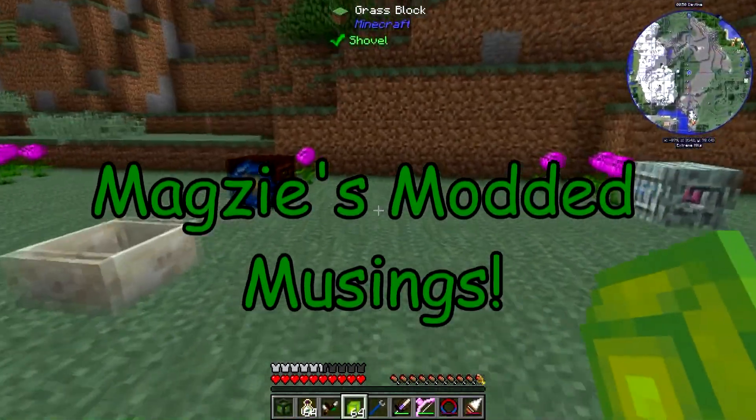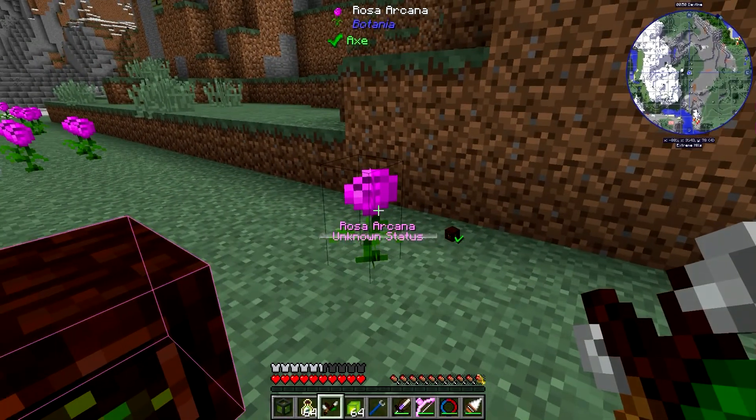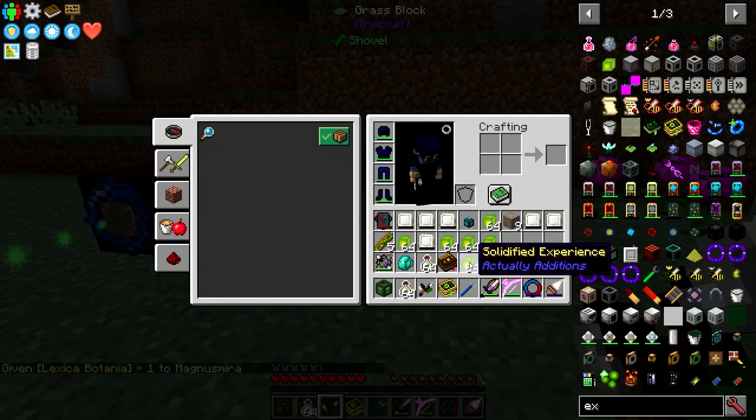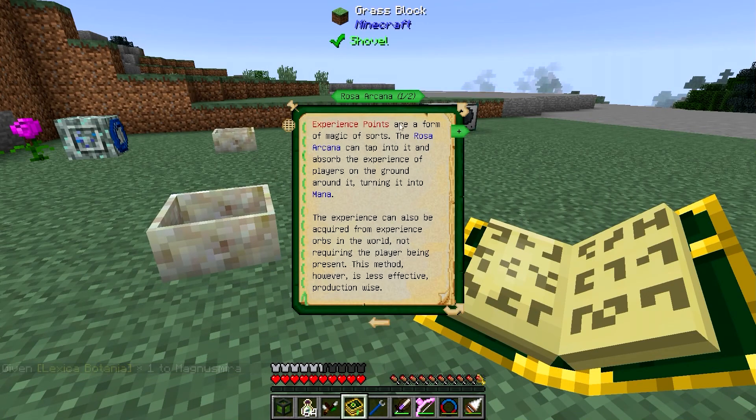Today we are messing around with a new flower. This is a Rosa Arcana. If we get the Lexica Botania out and look this up under Generating Flowers, we see that experience is a form of magic of all sorts. Rosa Arcana can tap into it and absorb it from the experience of players on the ground around it, turning it into mana. The experience can also be acquired from experience orbs in the world, not requiring the player being present. This method, however, is less effective than otherwise.